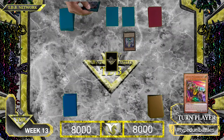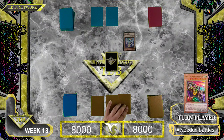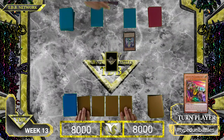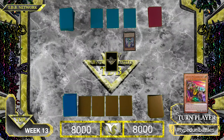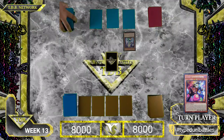Draw phase. Standby. Main phase — you're good. I'll start off by setting four cards. I'll set four and move to end phase. End of main phase. End phase. Draw phase? Standby's good. End of main phase is good. End of battle phase.